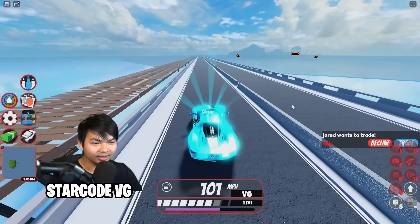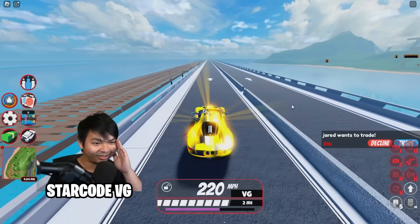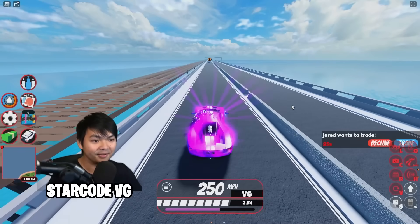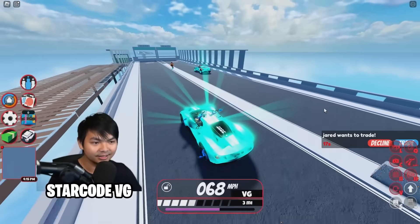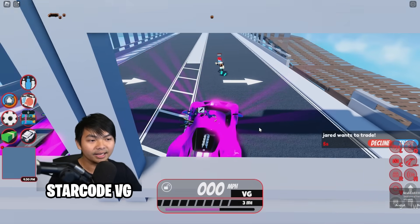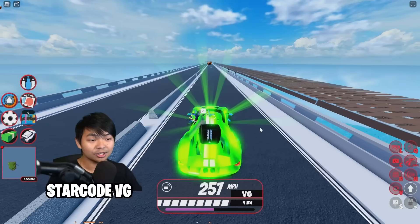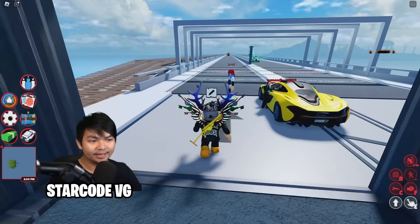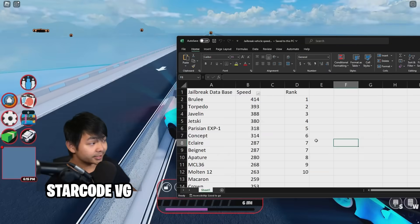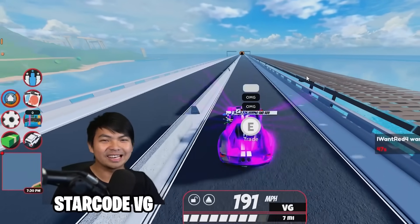Here we go, guys. The acceleration is insanely fast. I am already at 200. This car is crazy. I'm actually surprised — 240 already, which is very, very fast in the game. But 256 here is gonna be the speed of this vehicle. Let me go ahead and do a little rocket fuel here and give it a little boost. It's still going crazy fast — 257 is what I'm getting for the max of this vehicle. So this here is a top 10 fastest vehicle. The Successor goes up to 257, so it is fast, but it's not the fastest top 10 car in the game yet.